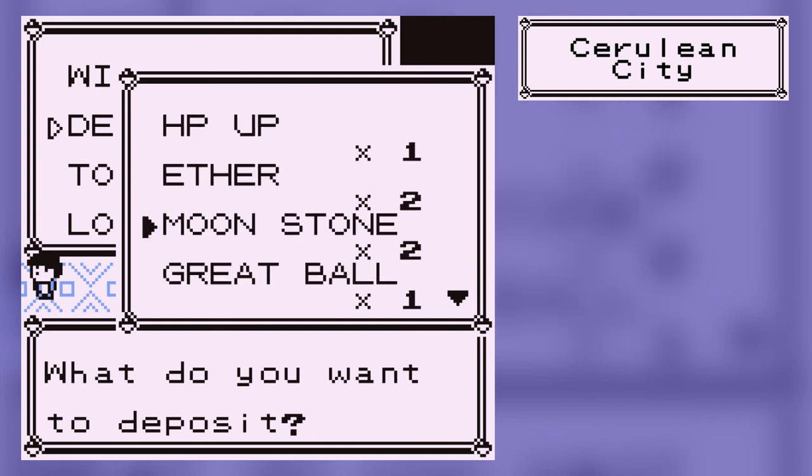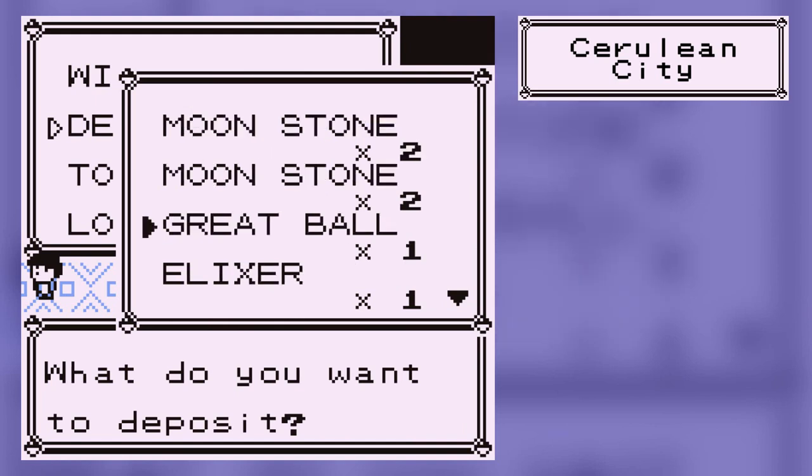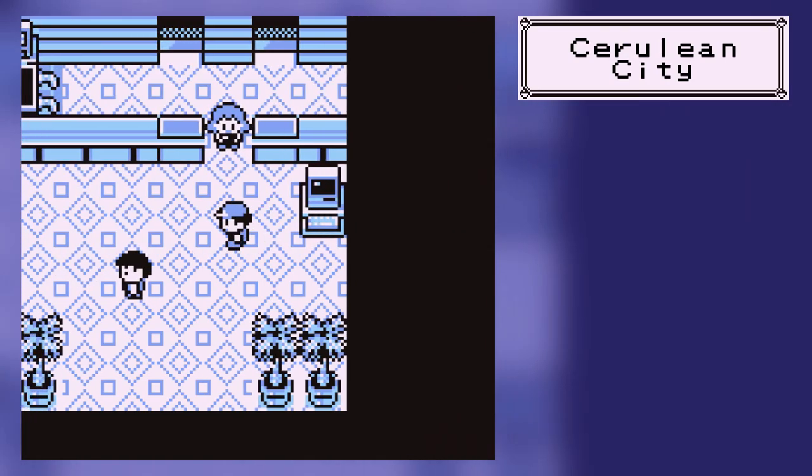I'm not going to use the Pokemon that you get from the Helix Fossil at the end of the game — I will not use him. However, I will keep the SS Ticket on me, because we're going to use that very soon.